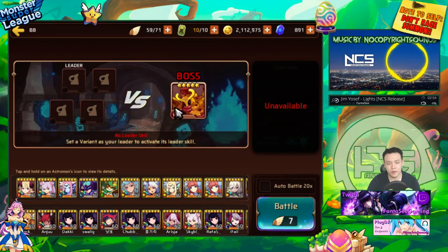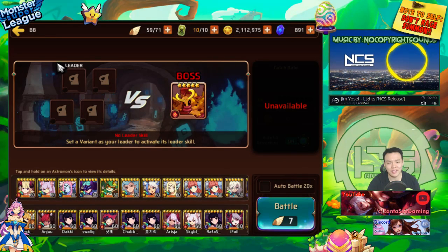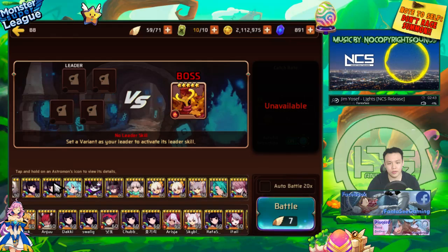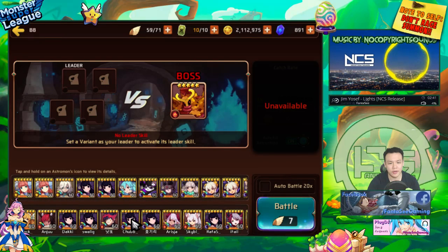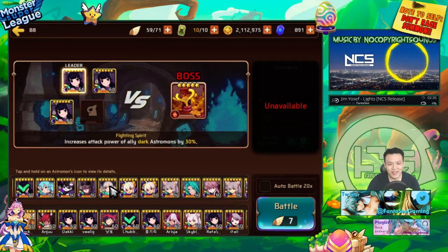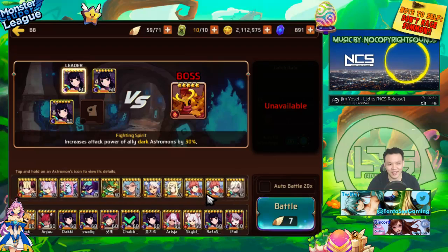I think the best way to use siphoning gems is for levels that require some sort of really fast nuking. So I'm going to put him in B8 and use some nukers. I only have my dark mona as well, so I'll put in two more dark monas and see how insane the SP generation can get.